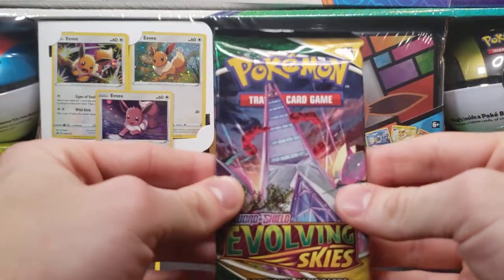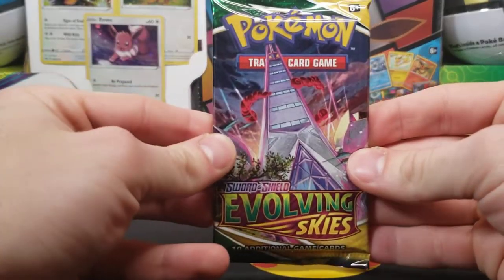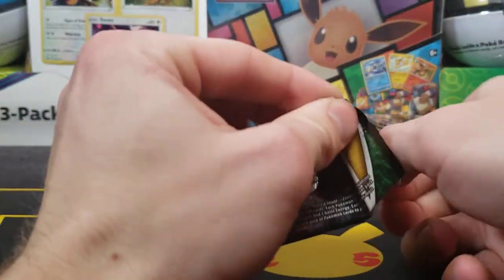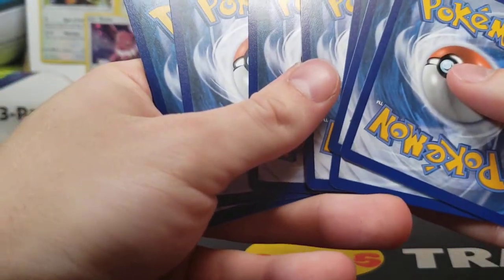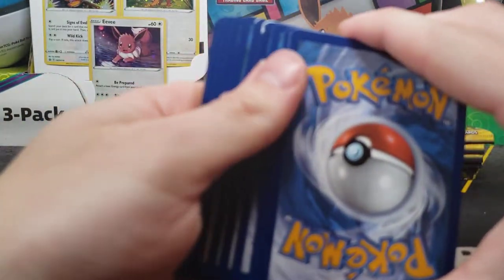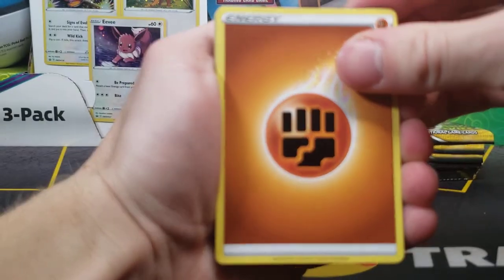Duraladon here for our first one, and I'm actually going to adjust the camera down a little bit to give you guys a better view. Evolving skies is quite the set — I think the first ETB I opened of it didn't have any — actually I don't remember what we got. There are tons of awesome cards. I can see there is a very damaged card in here — we'll find out which one that is.